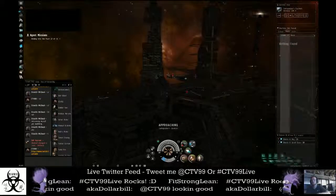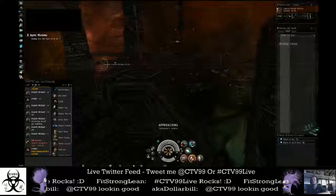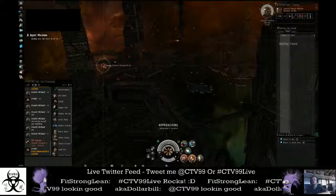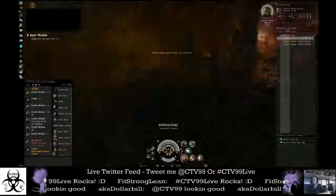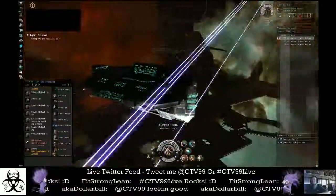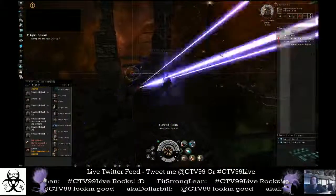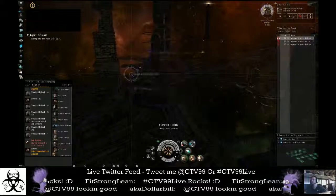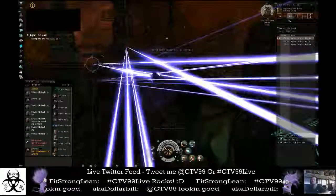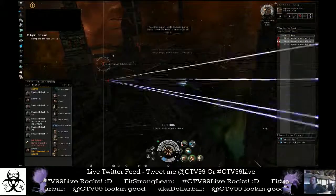We did get a couple of guys this time. They're not on my list, so I've got to go ahead and get these guys added. You just right-click, add them to the overview, and now they're going to be on my list. I don't happen to see anybody else, but I do see these guys, and they're going to start doing some damage if I don't get my stuff back on and get moving. So I'm going to go ahead and hit orbit here, and since I'm all locked up, I'm also going to go ahead and launch out my drones.